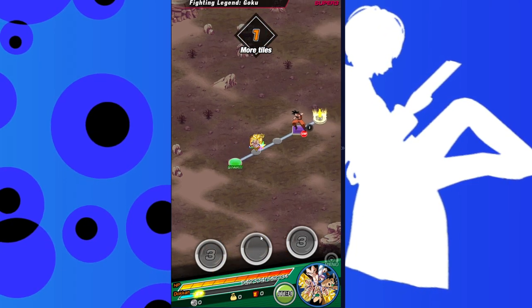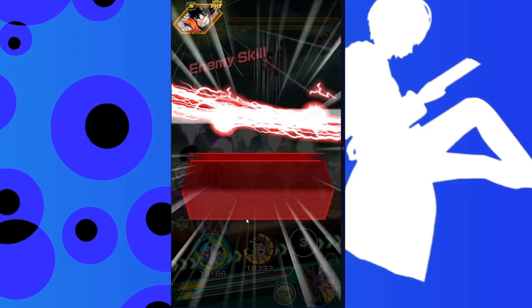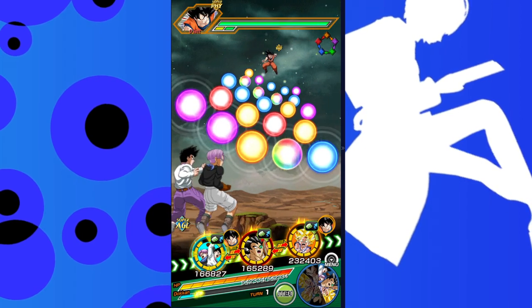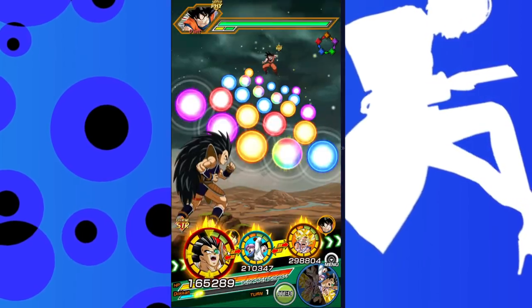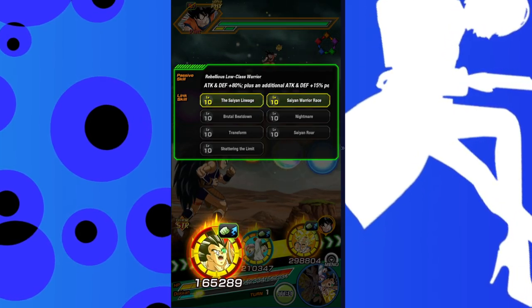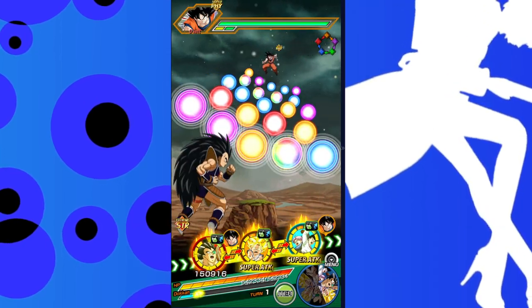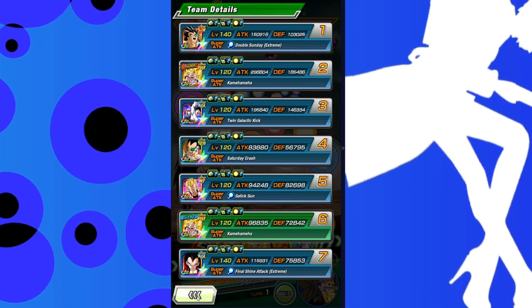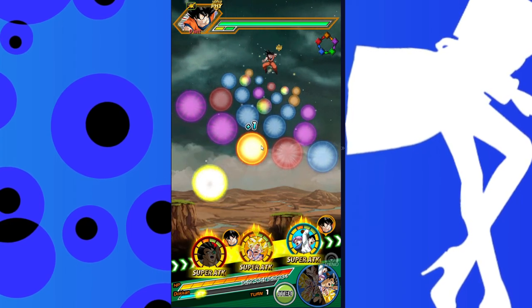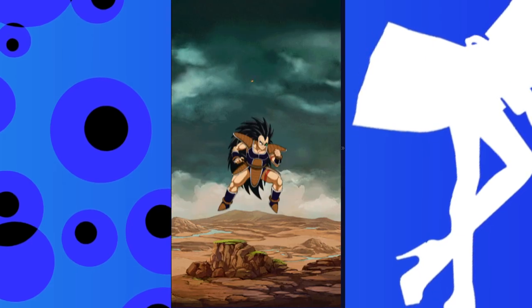We're back for another Dokkan Battle video and today we're going to look at Great Ape Raditz and see how powerful he's going to be. Remember that's Great Ape Raditz, Great Ape Vegeta, and Great Ape Kid Goku — they are global first EZAs. Who knows what exactly is the reason or purpose for them being global first.